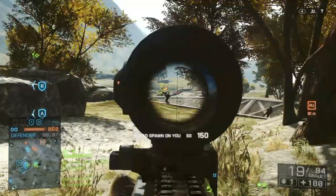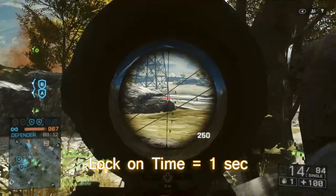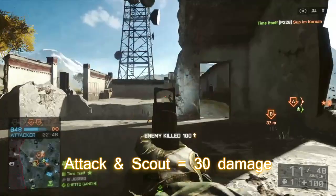So what's the same between them? Starting ammo: five apiece. Lock-on time: one second. Reload time: 3.6 seconds. Mobility hits for each impact make it harder for the pilot to control for a second or so. Damage is the same: 30 to transport helicopters, 45 to attack and scout helicopters.